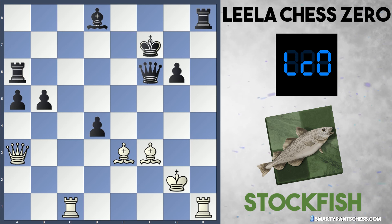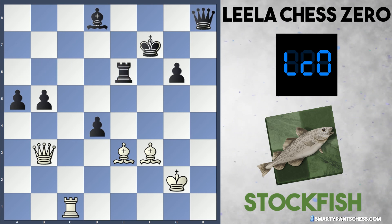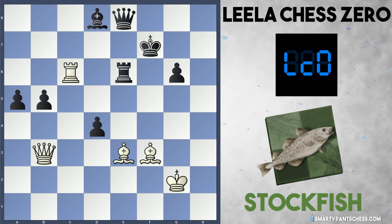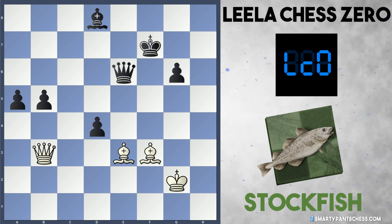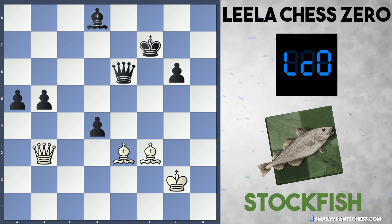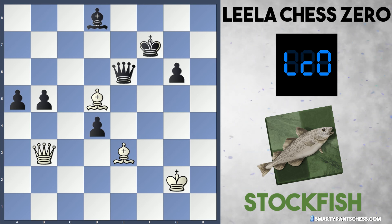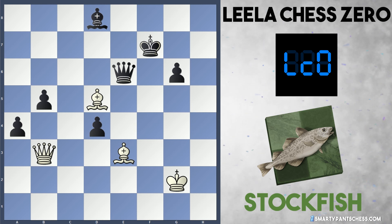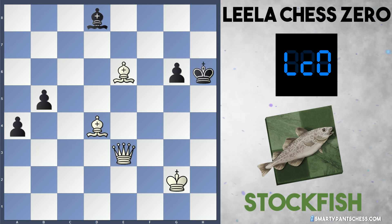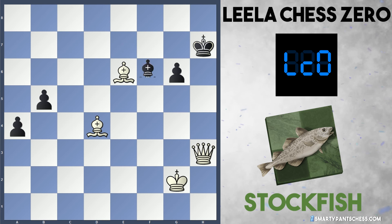After king takes f6, queen c3, king e7, queen e5, king d7 - white finishes off with rook takes h8 for a very nice win. After the bishop takes the knight, black plays queen takes f6, and now white plays rook takes h8, queen takes h8, followed by queen to b3 check. The rook blocks and white played rook c6 - two pieces hitting the rook on e6. The queen defends, and now rook takes e6, queen takes e6. If you spotted bishop to d5, you'd be correct - Stockfish plays bishop d5, pinning the queen against the king.